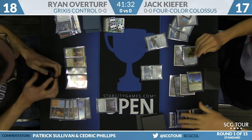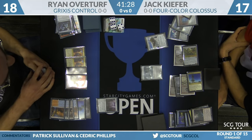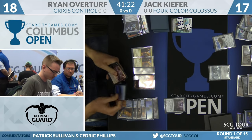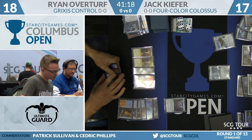With Sky Sovereign, Cultivator's Caravan, a couple of Prophetic Prisms, and Renegade Maps, the Metalwork Colossus is essentially free. Not only that, but Kiefer can untap, play his Colossus, crew his vehicles and attack this turn. We're looking at a two-turn clock here.